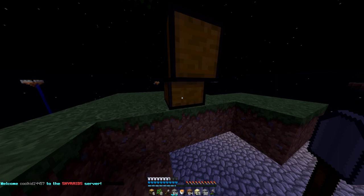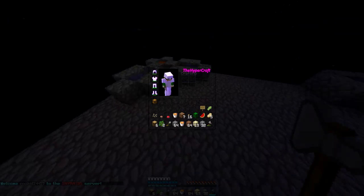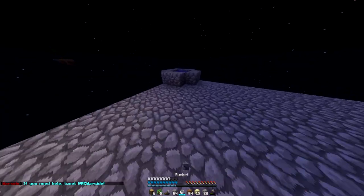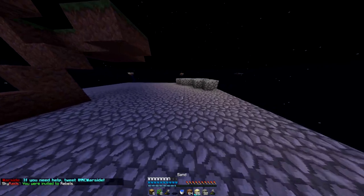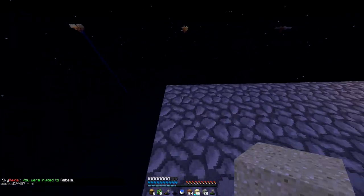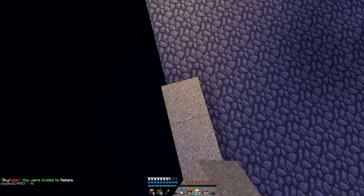I'm going to chop this. As you guys saw, I got a shovel as well, so that's great. Break this — boom, perfect. And then if I check my ender chest, I should have a water bucket right here. So now I have a lot of stuff. You're invited to Rebels — ooh. Should I join the one and only freaking Rebels faction? Don't think I will.